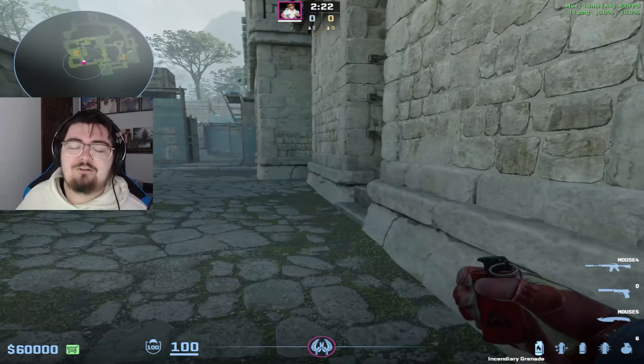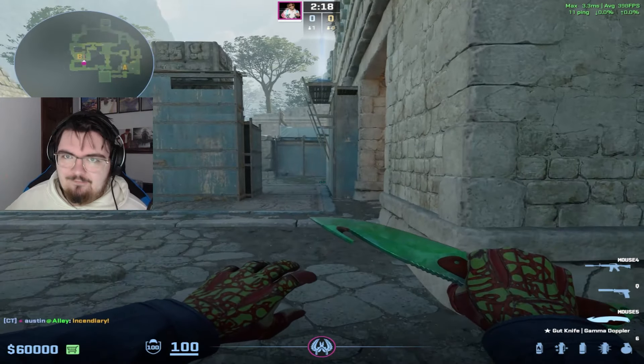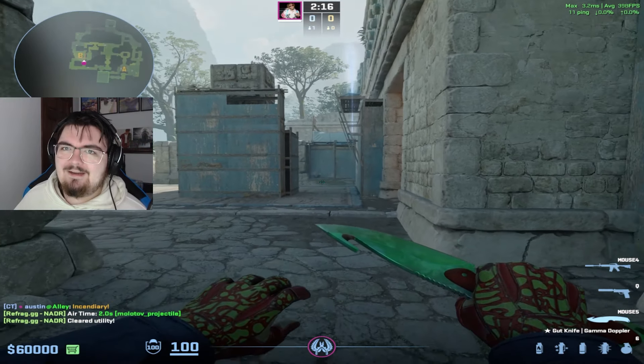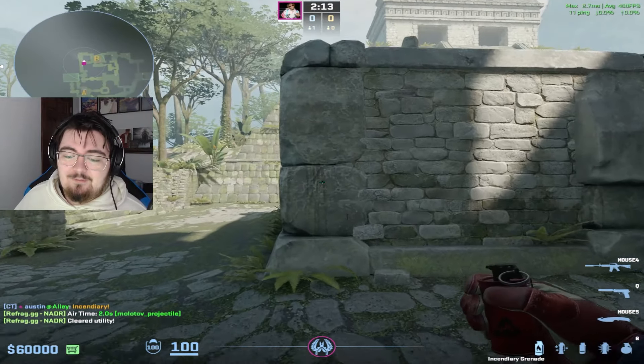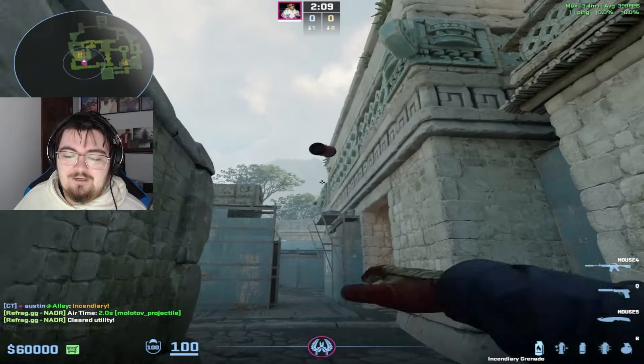Now, everybody knows the original lineup that I showed once upon a time on my channel, which went a little something like this. But recently, there's been a new version of the Molotov that is being thrown, which is actually from right here. They line up against the wall, look to the left of this plant, and then they run a few steps, and then they throw.